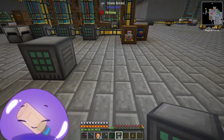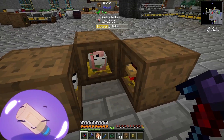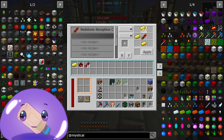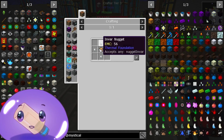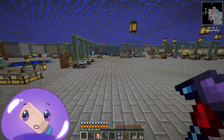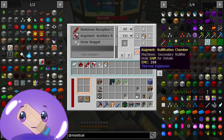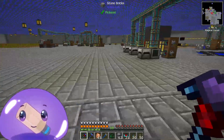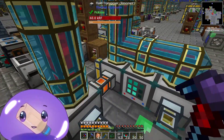Because we put this here — gold, redstone — apply. And then we do here: extract. And then for this one we need envar nuggets and a lava bucket. We're going to need to refill these buckets with lava, so I guess we do the fluid transponder method, because that's probably the easiest method we can do.